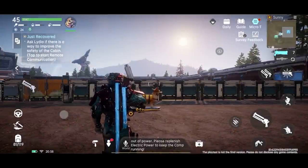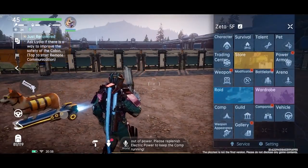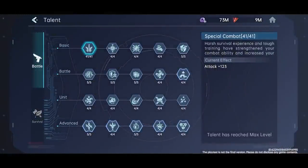Next, let's go through some of the gameplay mechanics that we have in the game. First of all, let's have a look at the talent system. There are two types of talents in this game, which are battle and survival talents. These can be upgraded by completing dailies and questlines in-game.